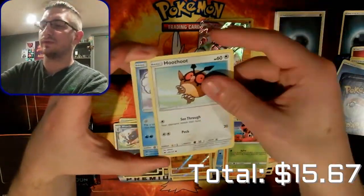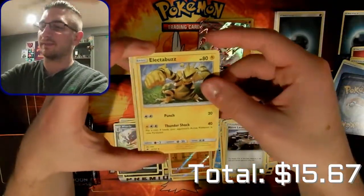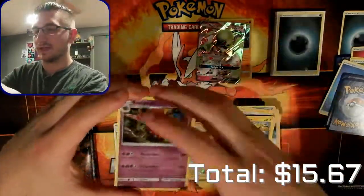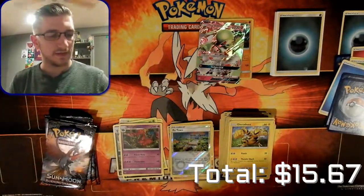We have a Horsea, Mudbray, Ledyba, Hoothoot, Alolan Vulpix, Kiawe, Mount Lanakila, Electabuzz, a reverse hollow Poipole - which I actually need - and a regular rare Scolipede. Not a dark type, so no code for that one.